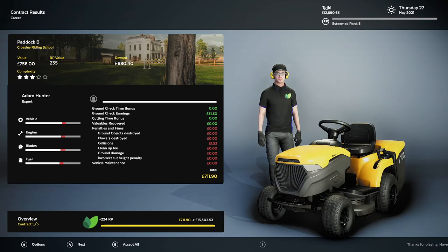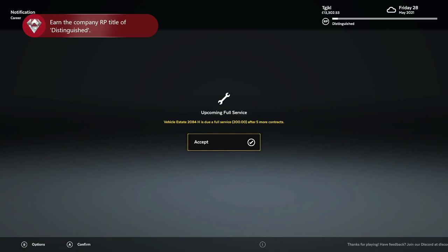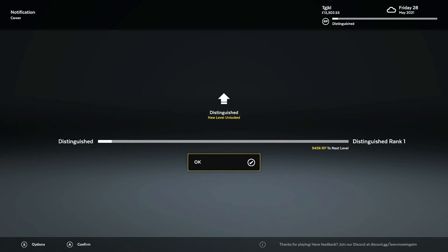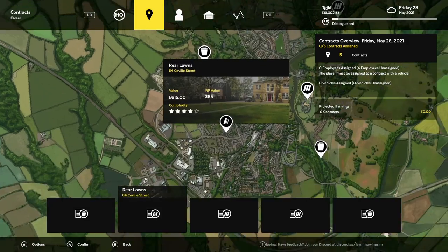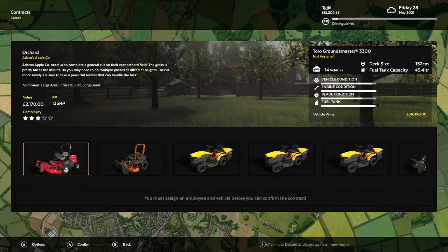We've made it to Distinguished Rank — there is the achievement for that! We no longer have to worry about RP at all. We're done with that. It is now Friday, so we just need to make sure that we don't get over $18,000. Just kind of add up the totals — we're in good shape.